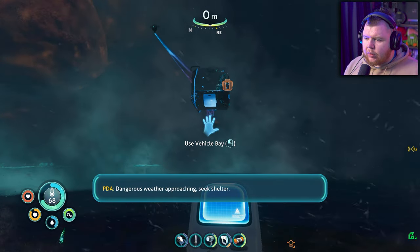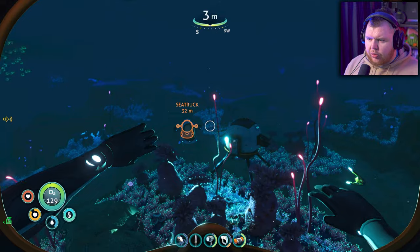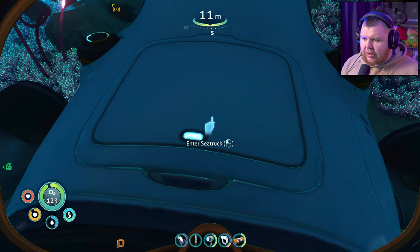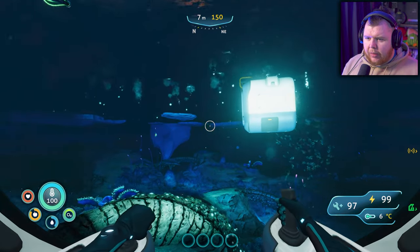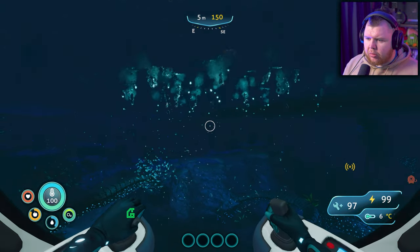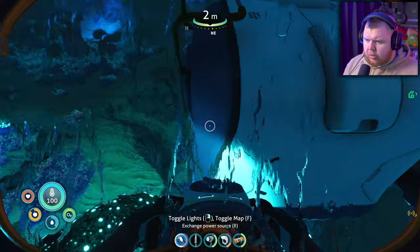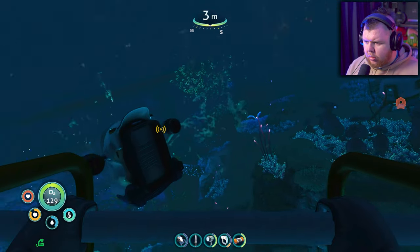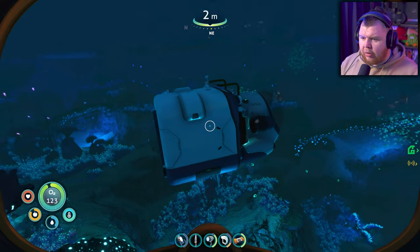Dangerous weather approaching! Okay, so how do we get this onto the sea truck - the Sea Spoon? Do I just reverse it on? I don't think it matters, do I just back it up? Oh, pilot mode! Hell yeah, I got a bigger spoon!